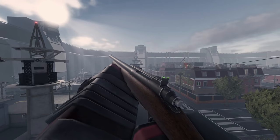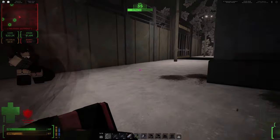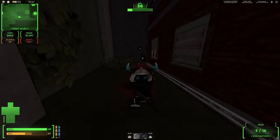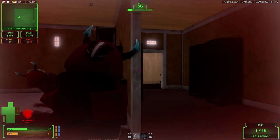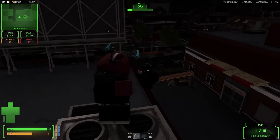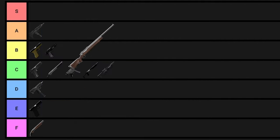The next gun is the M24. Just like the Deagle, if this gun is mastered it can make you unstoppable. Back then this gun would one shot you in the head no matter what, even if you had a helmet, which was insanely overpowered — so it was later nerfed, as it should have been. Still, after the nerf I personally think this gun is one of the best guns in the game. Even if you encounter someone with a helmet and hit a headshot it won't kill them, but it will take away half of their HP which is still a lot. The M24 is definitely going in A tier.